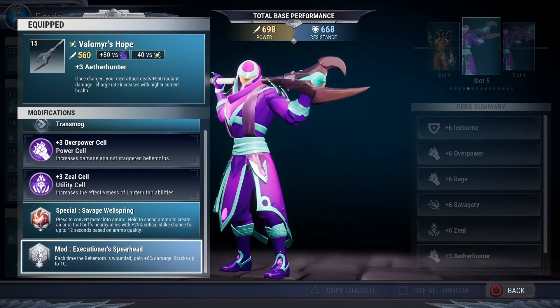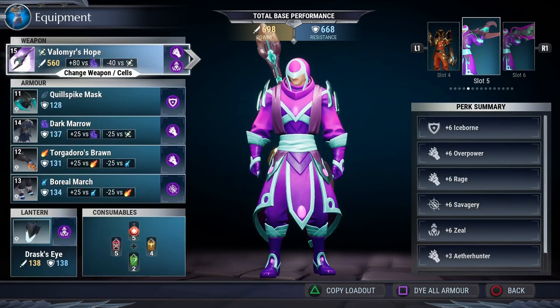I really love Executioner Spearhead — it's hands down the best for a wounding build on the Warpike. It gives you +6% damage per wound and stacks up to ten times. Just imagine that — it's really good, especially in Umbral Escalation when you have two behemoths running around.